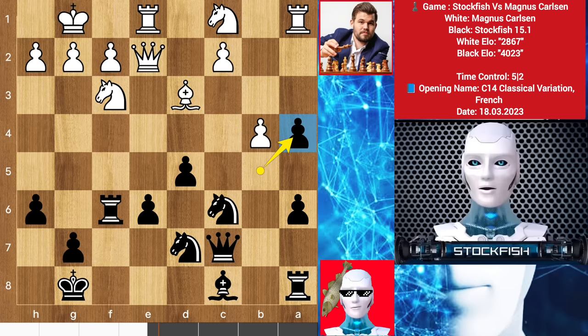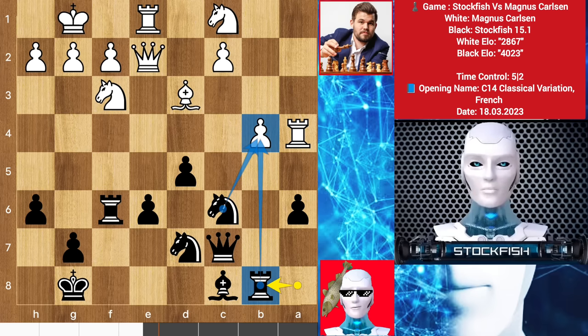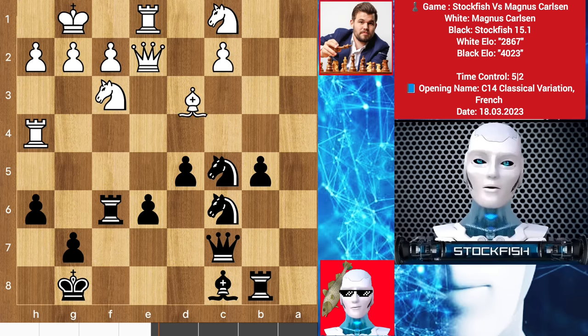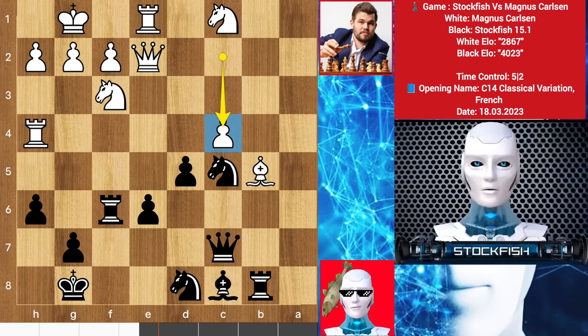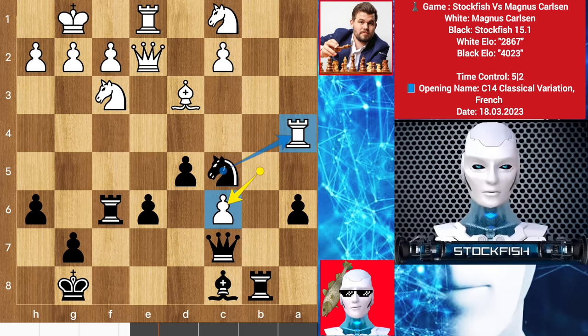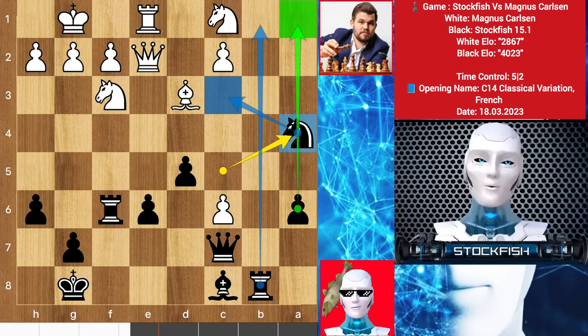Pawn takes, rook takes a4. Now Carlsen's tactic is to play b5 — if takes then rook takes rook, then rook b8 targeting this pawn. So after b5, we have knight c5 to target the rook. Magnus could play rook to h4 — let me show you the variation: pawn takes, bishop takes, knight back to d8, c4, after pawn takes there is bishop takes, and black will face some light square weakness. But Magnus takes the knight instead of saving the rook. So I take the rook — Magnus Carlsen's gift. My strategy is to play knight here, then rook to b1, then push the a pawn because it's a passed pawn.